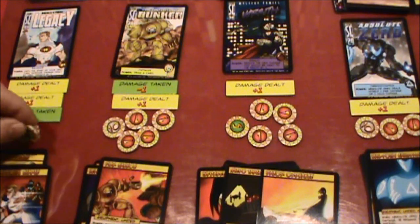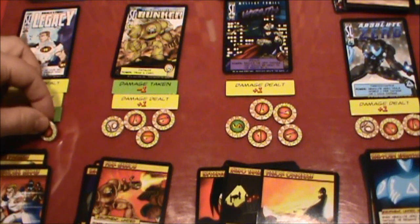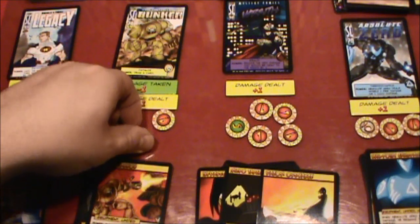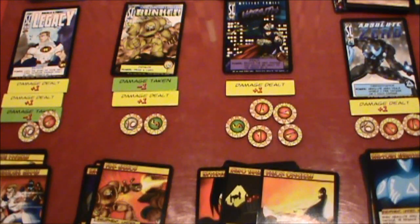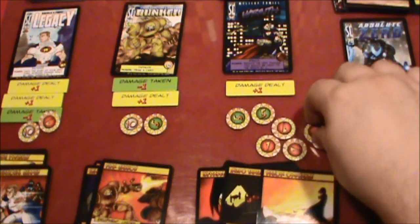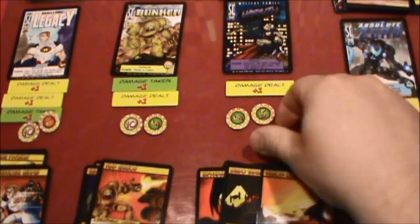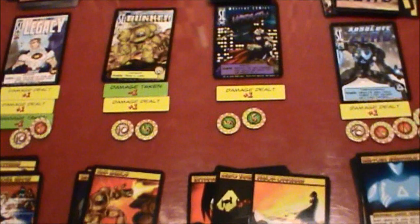Because of the charge, each of the heroes is going to gain one hit point. So I took one from Bunker — Bunker is going to go from 14 to 15. Wraith is going to go from 9 to 10, she needed that. And then Absolute Zero is going to go to 14.